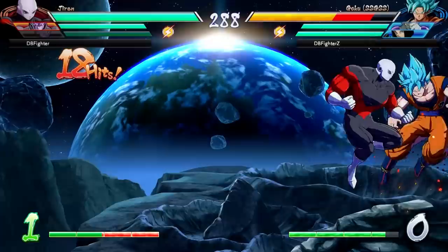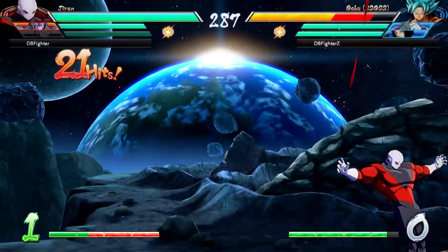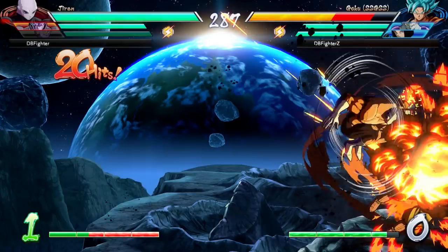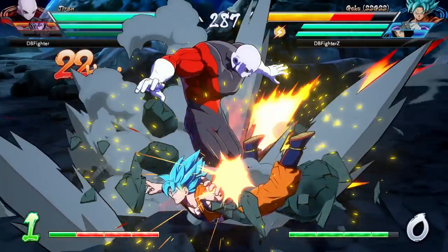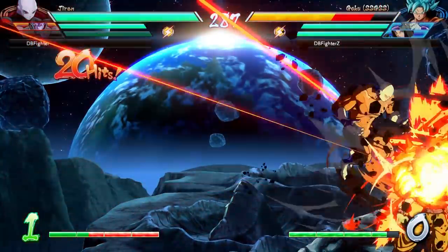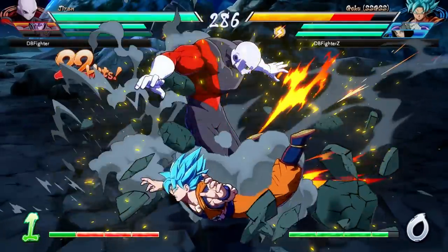Moving on to his down heavy in the air, it is definitely a special one. You can see here when you do a down heavy with Jiren, he kind of spins around a lot and it looks like you can control the timing at least a little of when he comes crashing down on his opponent. Obviously, you cannot use this like you would maybe a Super Saiyan Goku's down heavy to extend your combos a bit in the air and get a little bit more damage, but it does have a little more use as maybe a mix-up tool, a way to stall out overheads.